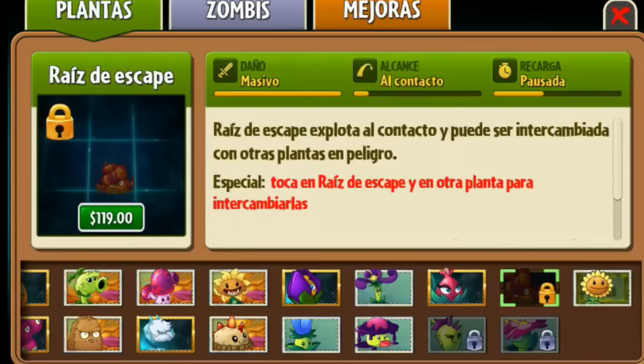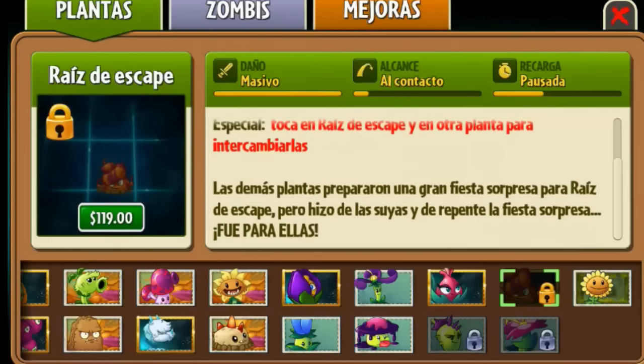Y vamos con la planta Premium, Raíz de Escape, que vale aquí en México 120 pesos. Daño masivo, alcance al contacto, recarga pausada. Raíz de Escape explota al contacto y puede ser intercambiada con otras plantas en peligro. Especial: Tocas Raíz de Escape y otra planta para intercambiarlas. Las demás plantas prepararon una gran fiesta sorpresa para Raíz de Escape, pero hizo de las suyas y de repente la fiesta sorpresa fue para ellas.